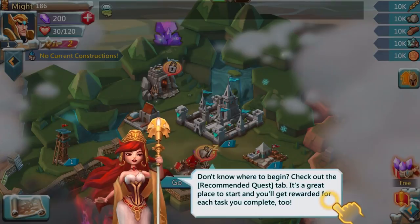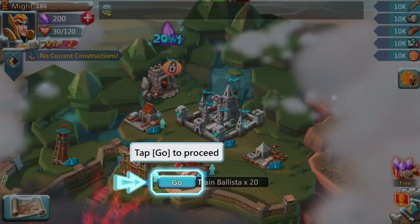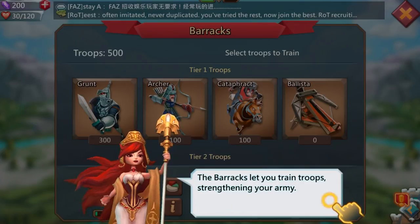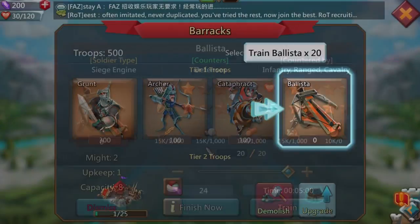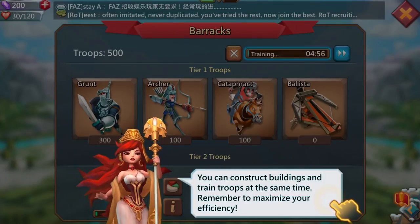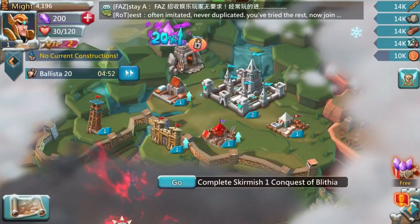It says check out the recommended quest tab — it's a great place to start and you'll get rewarded for each task you complete. So let's train 20 ballistas. The barracks lets you train troops and strengthen your army. You can construct buildings and train troops at the same time to maximize your efficiency.